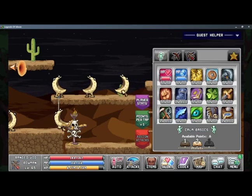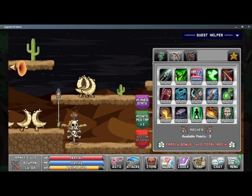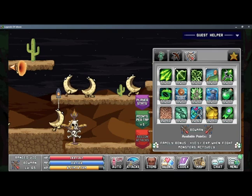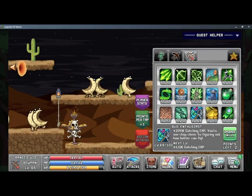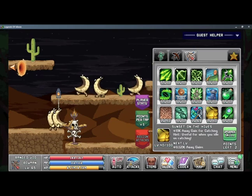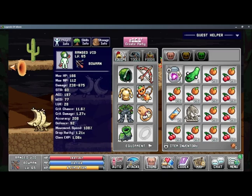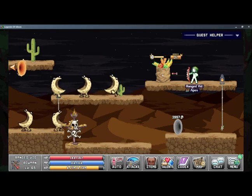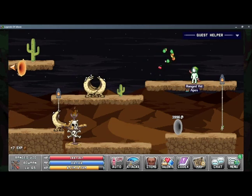So for talents, let's see if we can spend other things to maybe bump that efficiency up. This is catching XP — it runs closer to figuring out how butter can fly. Useful for when you idle on catching. So I'm gonna have to idle on catching a bit more then. The Ranger doesn't have any active skills for catching — it seems like it's mostly all passive.